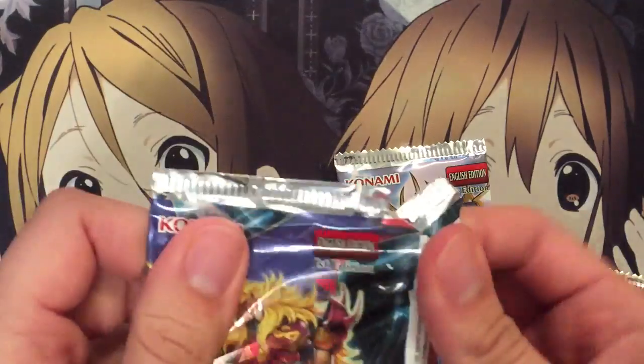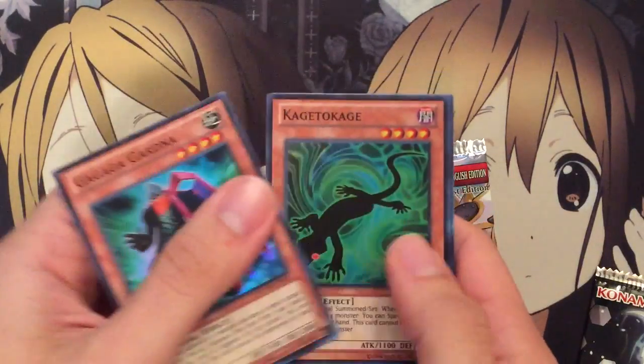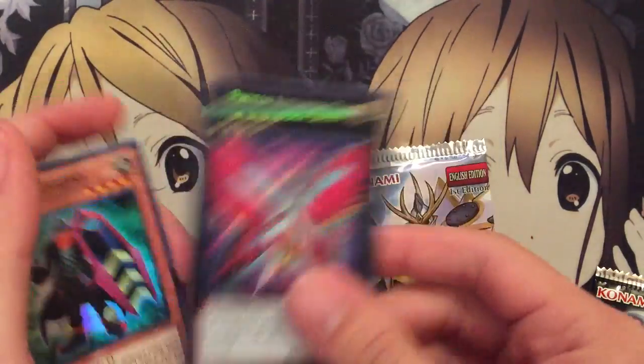Let's go with Number Hunters. I think the secret's in the back for this one — yep. We have Nagato Kage, Unformed Void, and a Photon Alexandra Queen.